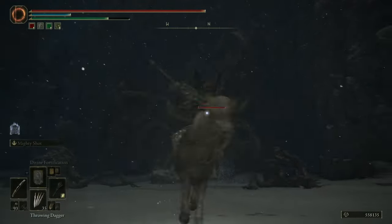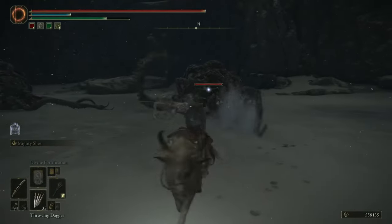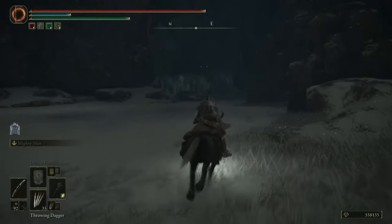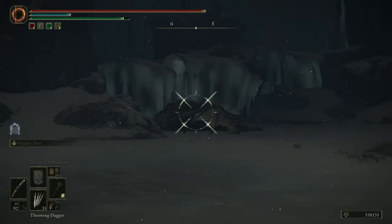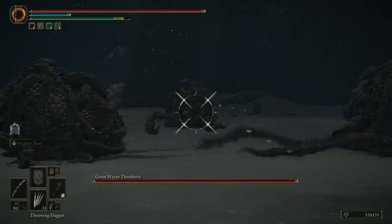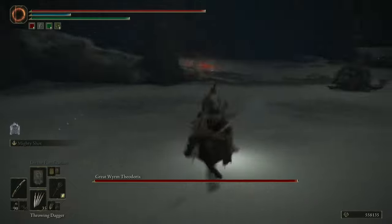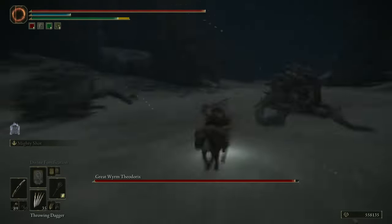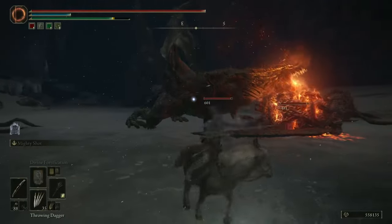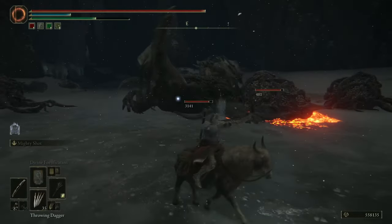There is another way of beating Theodorix, which is kind of interesting — you can just get the octopuses to do it for you. Use your bow, darts, or whatever to bait the octopuses into the middle portion of the arena, then shoot Theodorix to bait him down. It's an extremely slow process, but it works.